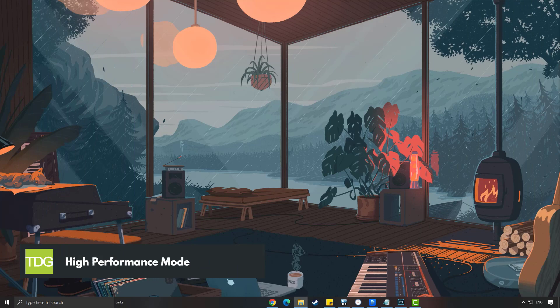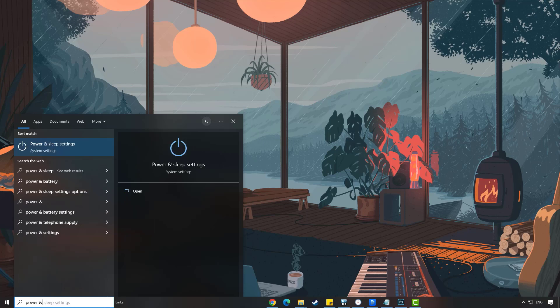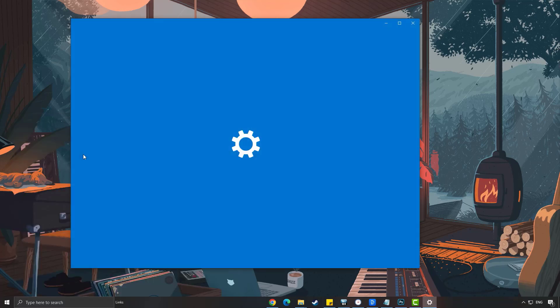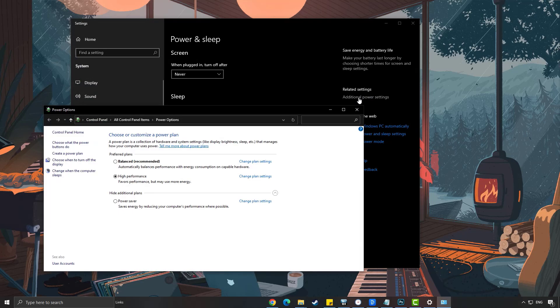Enabling your system's high performance mode can be a game changer. This mode prioritizes performance over energy efficiency, allocating more resources to your games. Access it through your search bar and search 'power and sleep settings', then click 'additional power settings' and select the high performance plan. Keep in mind that this mode may consume more power.